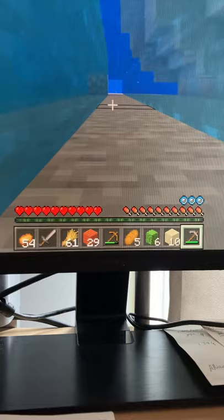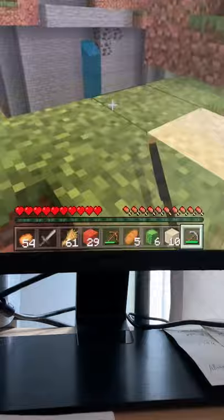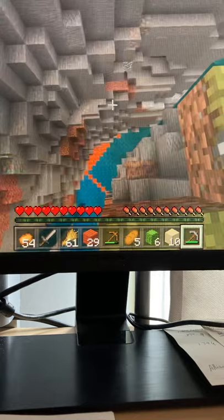Oh no, I'm gonna die! Okay, I'm not gonna die. I knew I wasn't gonna die — there are so many axolotls. Where's the iron? Oh, it's over there. I only have four pieces of stone — cobblestone.